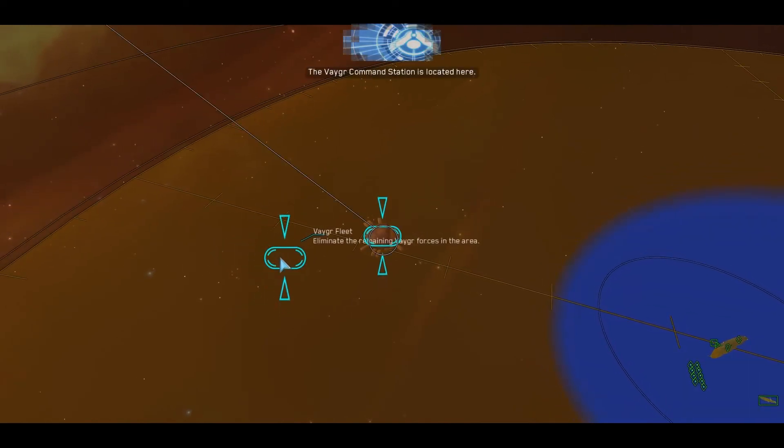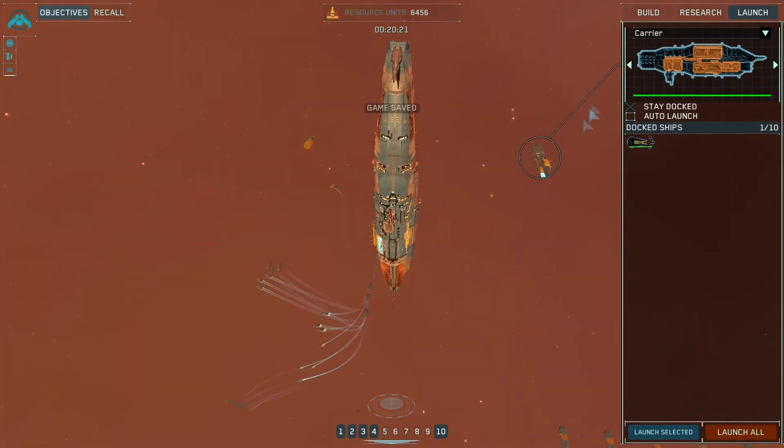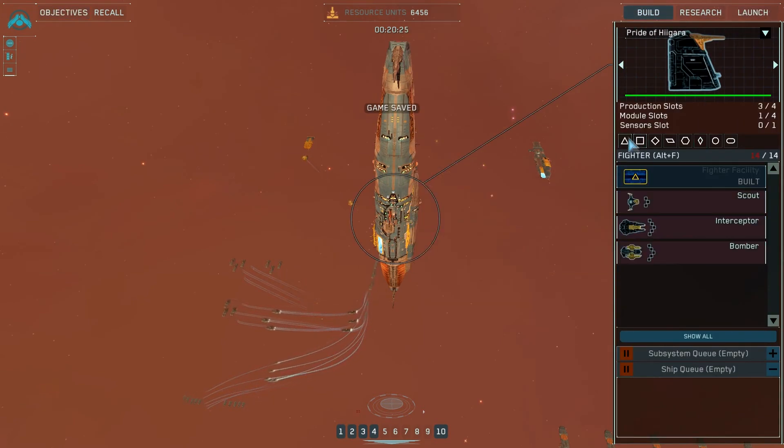The Vaygr command station is located here — it must be neutralized. I am working on it. I would like more bombers.